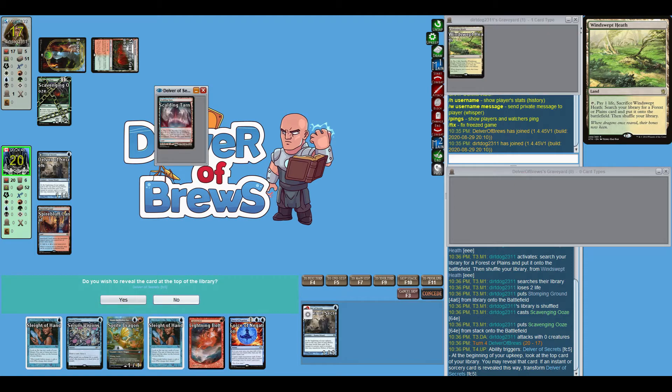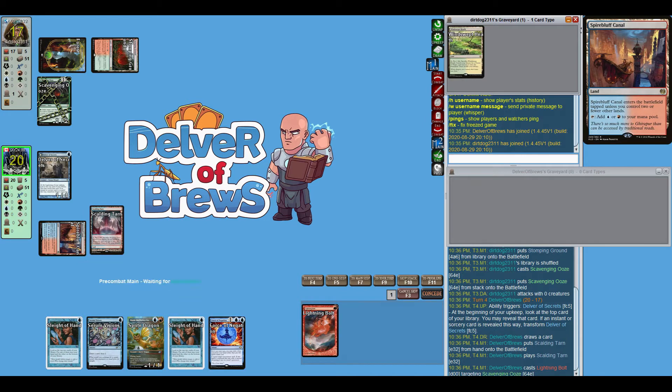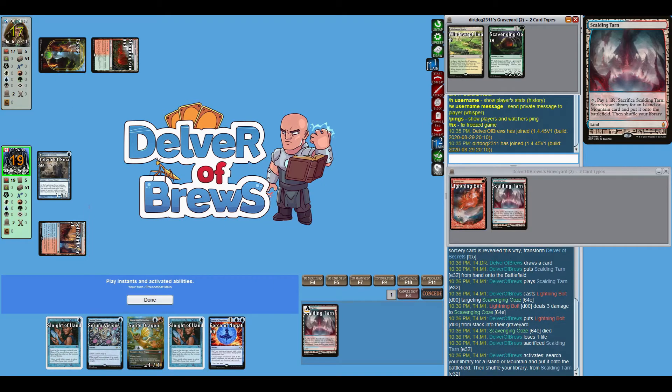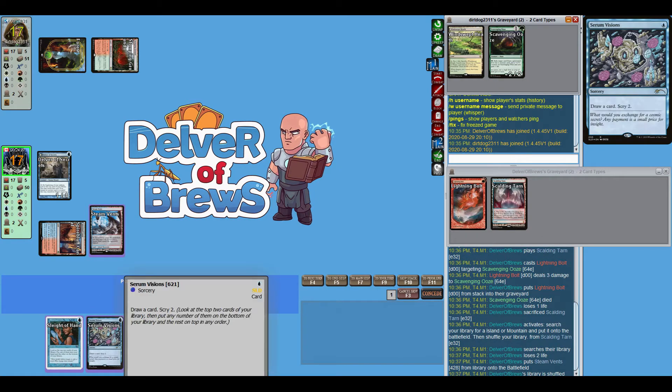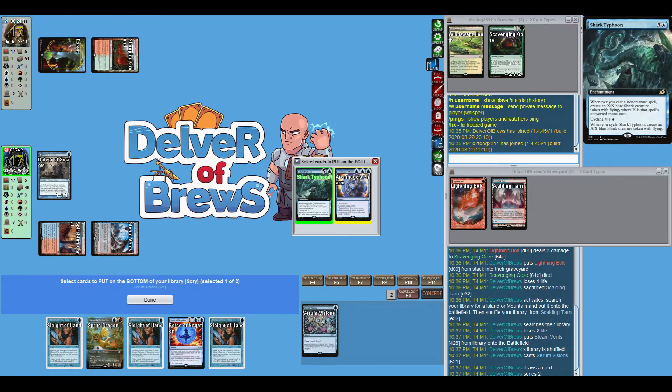My spidey senses were tingling — I figured out we were playing a Blood Moon deck — but it didn't tingle strong enough, because I'm about to fetch for Steam Vents, not the smartest move. I would have been perfectly happy with an Island there. It is what it is.